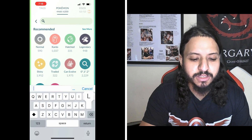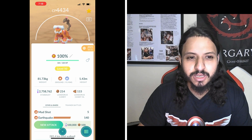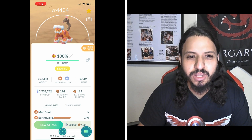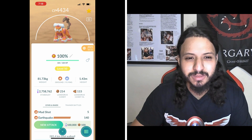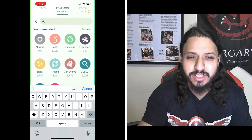Number 10 is Therian Landorus. You want Mud Shot and Earthquake on this thing. The flying type hurts it here, so it's gonna be single weak to Rock Slide and Power Gem, and then single resist Gunk Shot and Sludge Bomb. Overall okay, but the flying type really hurts it. That's why it's all the way down at number 10. When we get shadow Lando or if it gets Earth Power, that will change things.